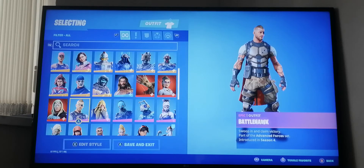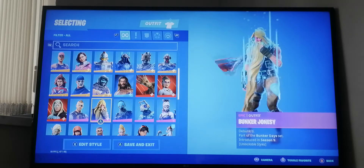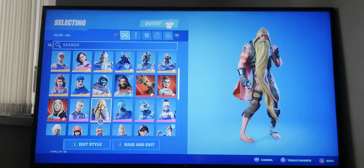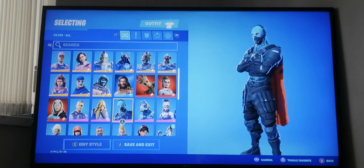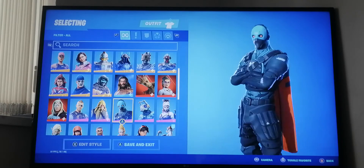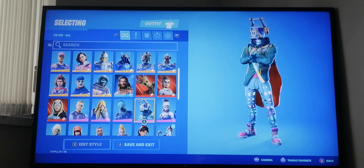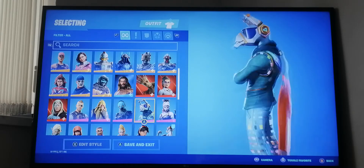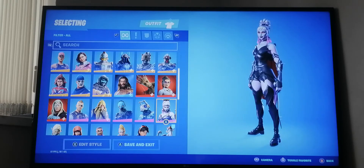Moving on to epic skins - Battle Hulk is from the season four battle pass. We have Bunker Jonesy from the season nine battle pass. Then we have a skin from season seven which I'm pretty sure was a starter pack. Next we have DJ Yonder from the season six battle pass - it's a pretty cool DJ llama skin.